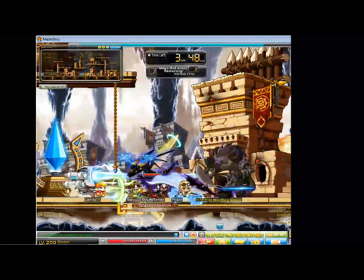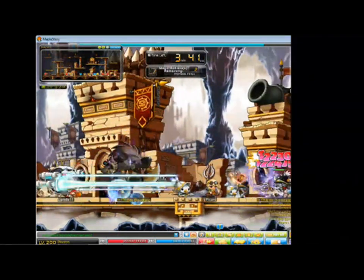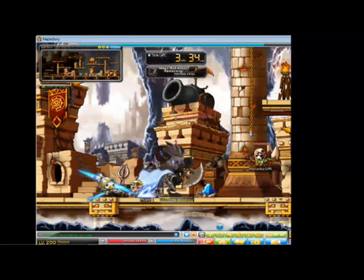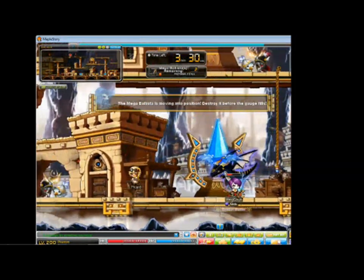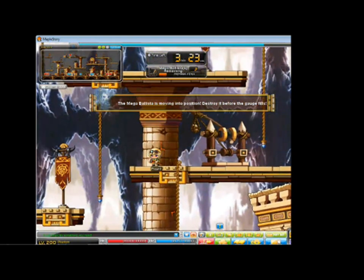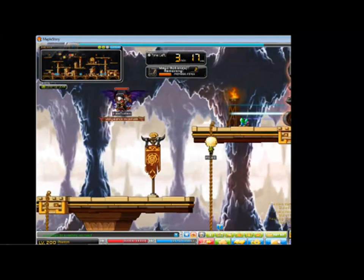The enemies will attack the stone and the health bar of the stone will definitely go down, so keep those minions away. A quick pro tip: do not use your knockback skills to knock the enemy towards the stone — knock them the other way, not towards the stone. I made that mistake yesterday.